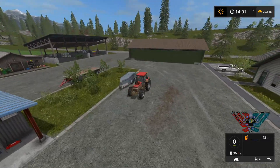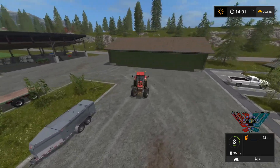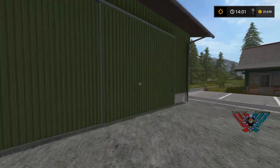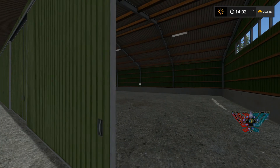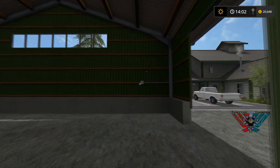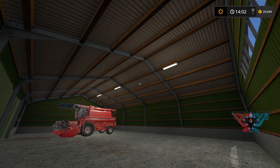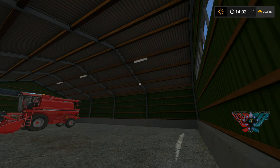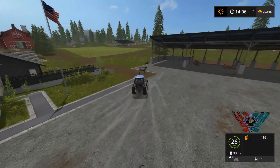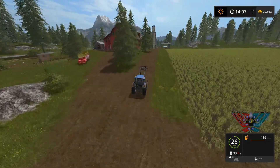And behind us here you can see another new building. This is my medium vehicle shed. I have a couple in here and there's going to be more equipment stored in here at some point. The cool thing about this place is it has its own lighting system as well, so you can knock the lights on and off, which is really cool. Close up at night — it is a really, really nice little feature.